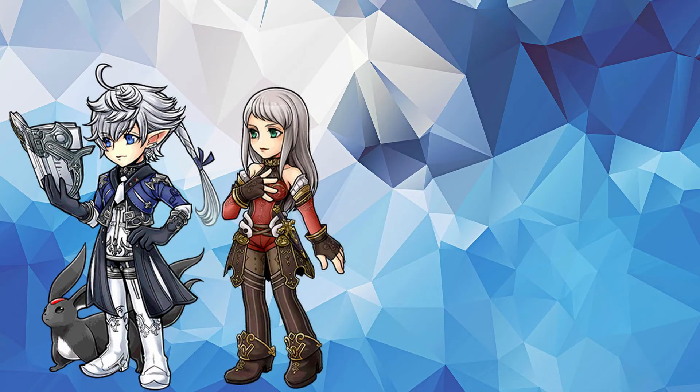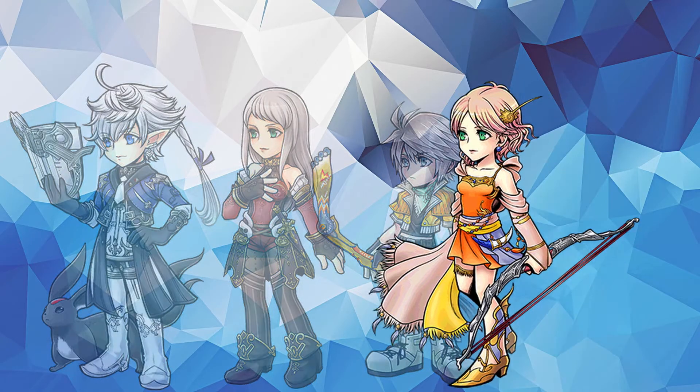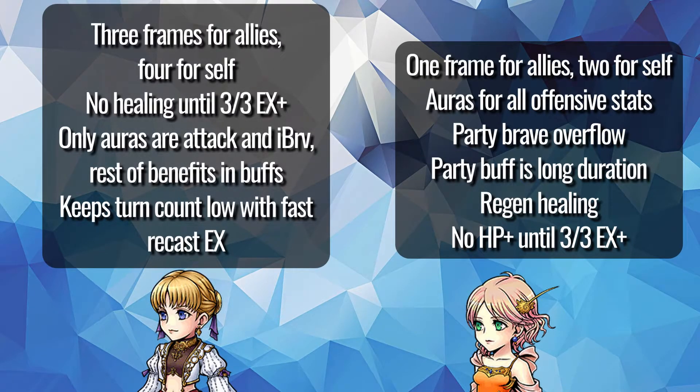As for who she compares to recently, the pool of highly notable support units who can do a lot of things is getting very full right now. The most obvious point of comparison is Lena, as both of them offer debuff immunity and a framed buff. Aphmau's total contributions are stronger, but Lena has stronger aura boosts, provides HP regen, overflow, and only needs to apply one buff to the party with a duration that works better with turn stealers than Aphmau's buffs do.